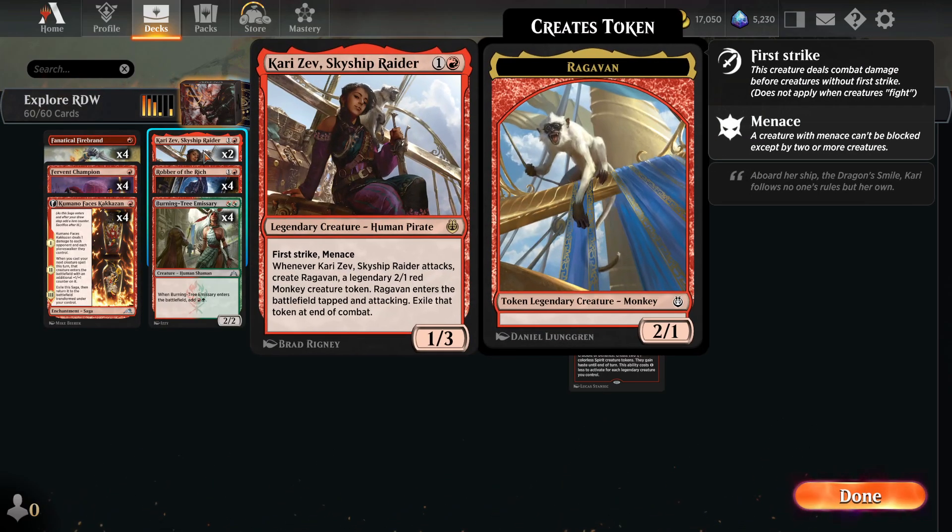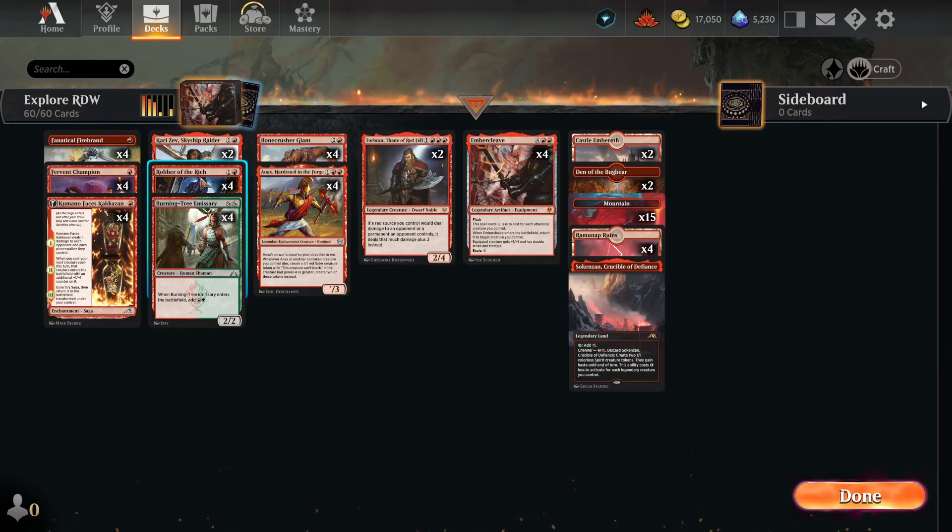Then we have two Kari Zev, Skyship Raider — I had to craft this card. She's a two-mana 1/3 with first strike and menace, which makes her hard to block. Whenever she attacks we create a Ragavan token that is also attacking. So that's effectively a 2-mana 3/4 in stats split across two creatures — a 1/3 plus a 2/1.